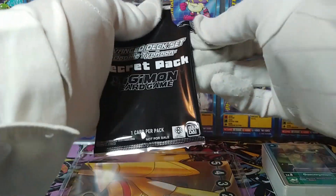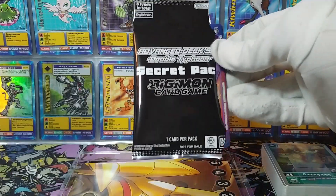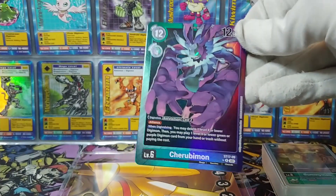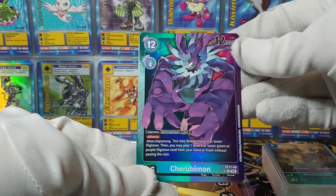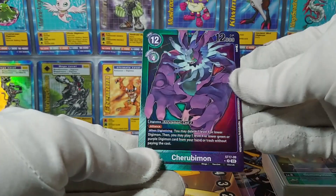I've gotta know — what is the secret card in the secret pack? It's purple — Cherubimon! Starter 17 Cherubimon. It digivolves from Antilomon for three. So this is of course in the starter deck as well.